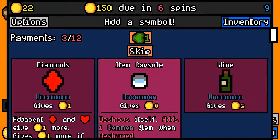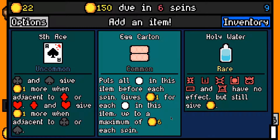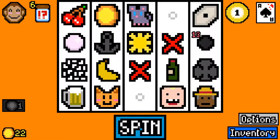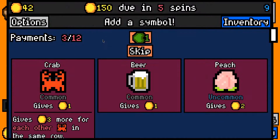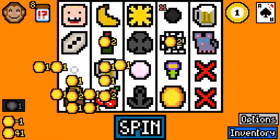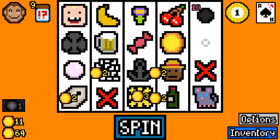150 now due in 6 spins. Let's take a wine. 50 is perfect — that'll be good, it means that the black suits will interact with the red suits instead of just with themselves. Let's take another beer here. Okay, 24 per spin, not fantastic as of yet.